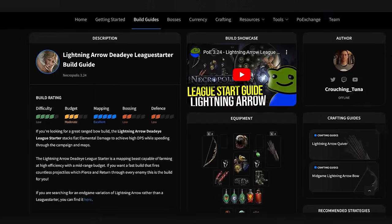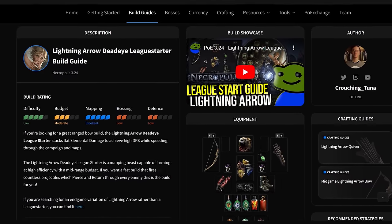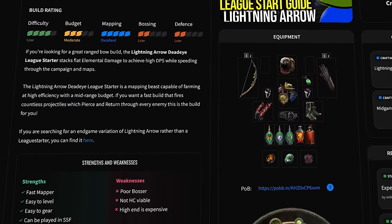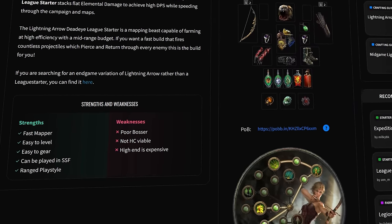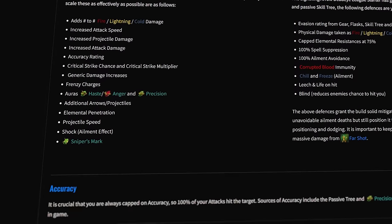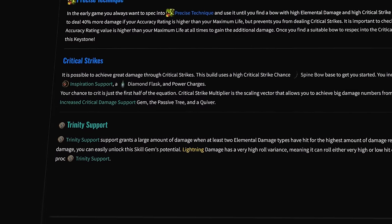I don't suck at Path of Exile, but I needed some help and also wanted to play a build that I always wanted to try during a fresh start. This is Crouching Tuna's Lightning Arrow league start build guide — the most meta build you can imagine. But there is a good reason why it's meta and people play it often. It just works in most cases. And I also love bow characters, so it's the best of both worlds for this challenge.